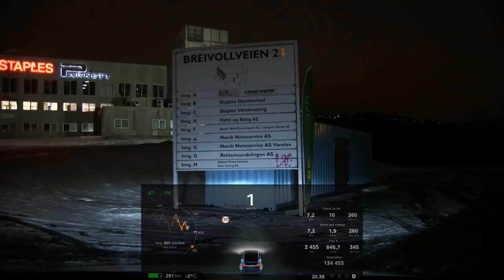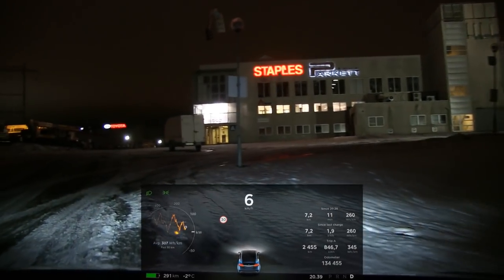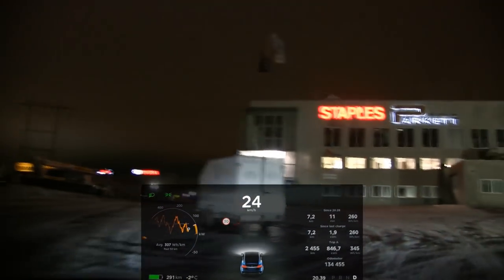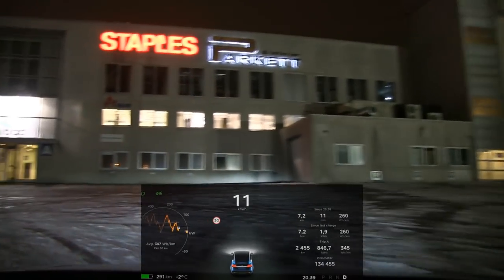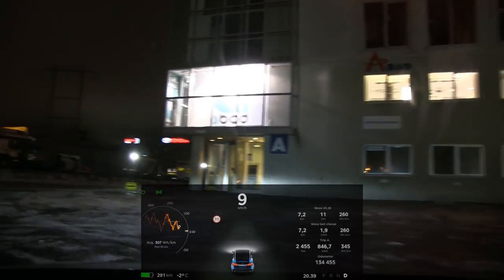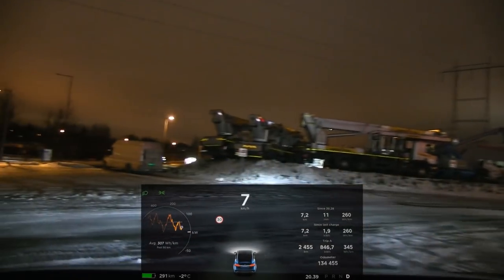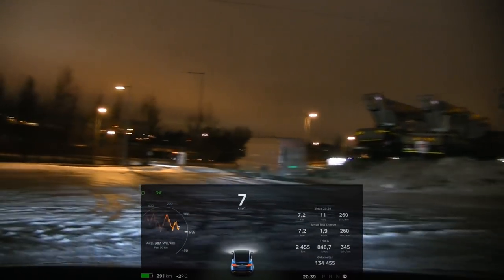Ludicrous mode is on. Let's try now - if you want to go uphill and you hammer it a little bit too hard - oh yeah, you see - let's not try to crash into that trailer. So I'm trying to find a use for this chill mode and I cannot find any good use for it because you want to have all the power available at all times.